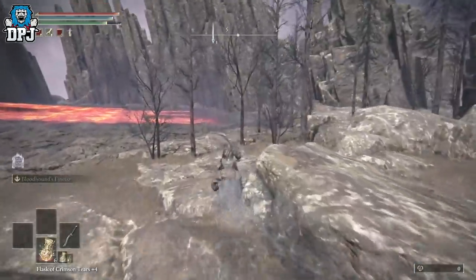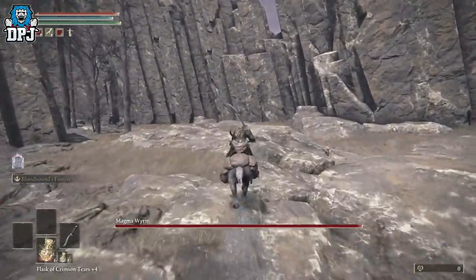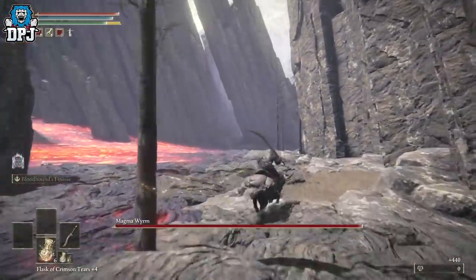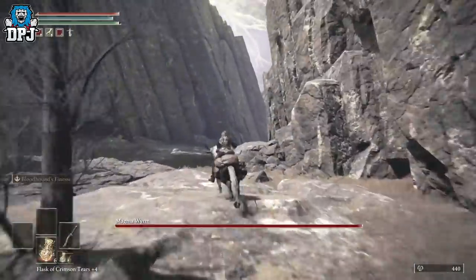Now here you're going to see another magma worm — I'm not even sure of the pronunciation, my pronunciation is shocking. You want to avoid him — just try and run past. Keep the lava on your left, wall on the right, and just run for your life.